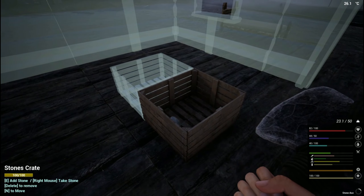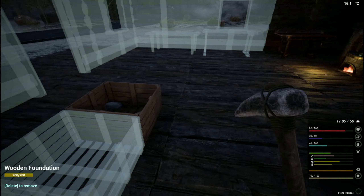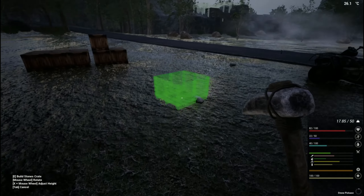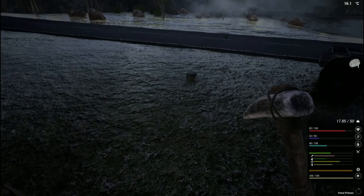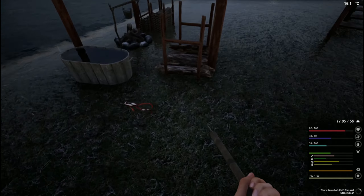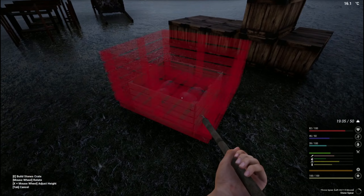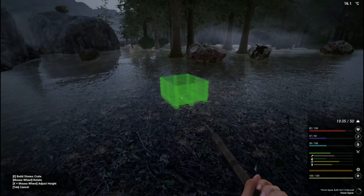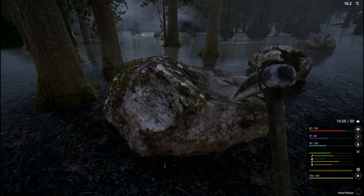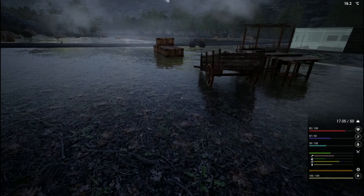We're going to get this up and running, then grab the rock crate. This pickaxe is about to break, so that's not good. Let's see if we can break it on this rock over here — maybe it'll make it through, maybe it won't. Nope, didn't make it.